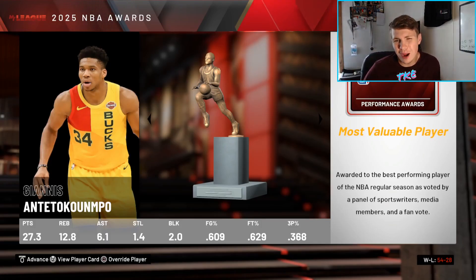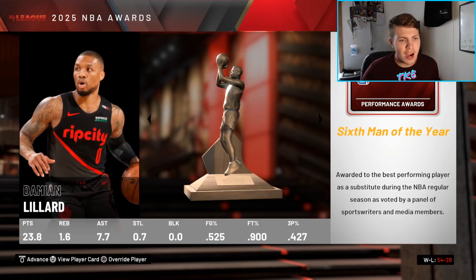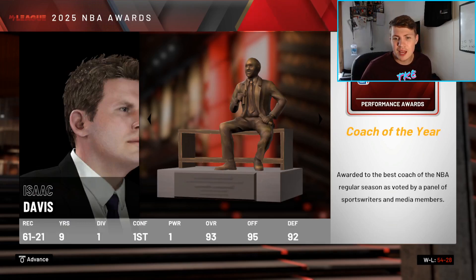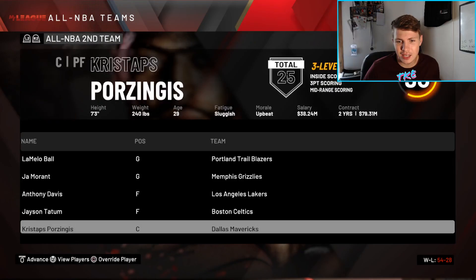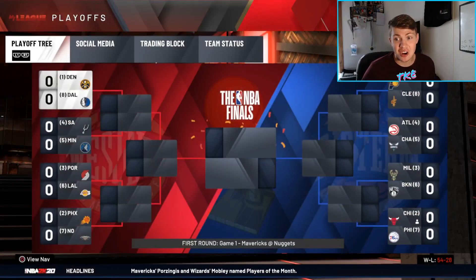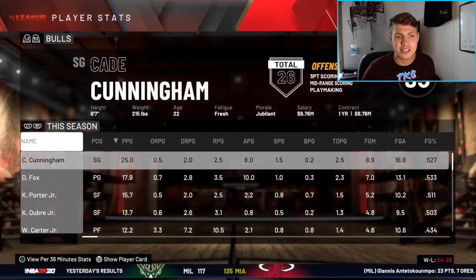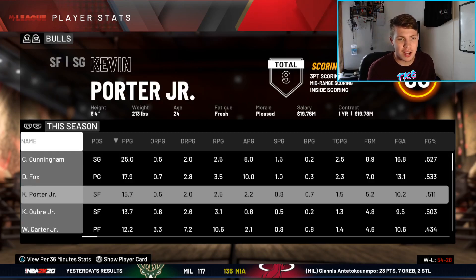Our season is over with 54 wins — we're probably one of the top three seeds in the East. Brawny James wins Rookie of the Year, picking up where his dad left off. Isaac Davis won Coach of the Year. No Bulls on the All-NBA teams. We are the two seed, and Cade Cunningham is averaging 25 points and 8 assists a game, playing like a beast.